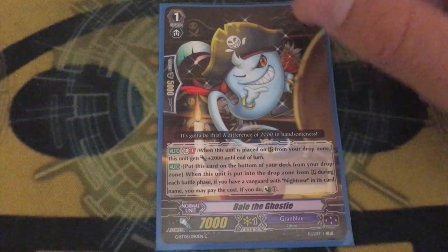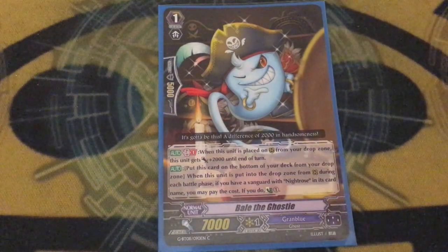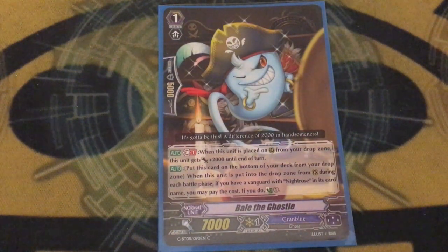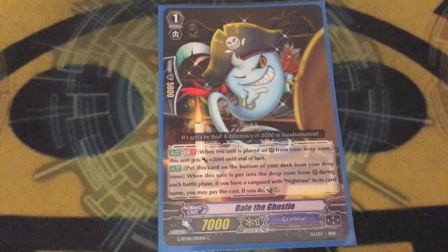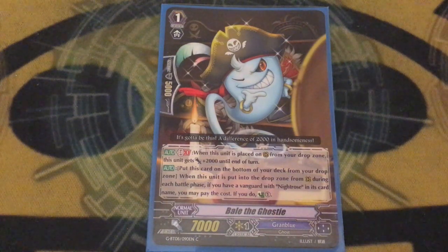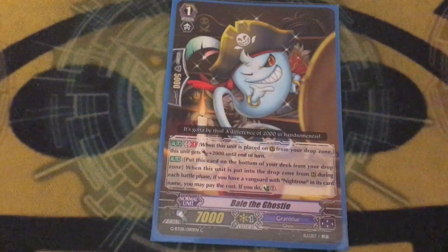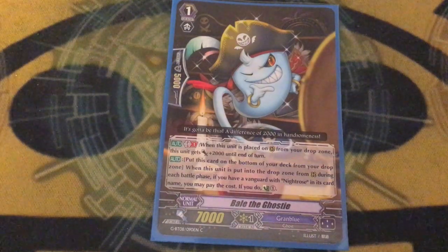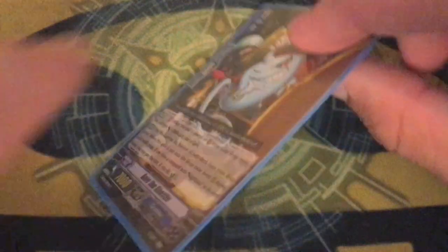One copy of Bale the Ghostie — look at his little pirate hat, he's a good boy. When he's called from drop zone, he gets 2k, and when he's put into the drop zone from rear during the battle phase, if you have a Night Rose Vanguard, put him to the bottom of the deck and counter-charge. The main reason you run this is the G guard that kills cards — you call Bale with its ability, then use Night Rose's GB2 to call on top of Bale, and because it's technically the battle phase and Bale was on rear guard and moved to the drop zone, you can move it to get the unflip, so it refunds the cost. That's really Bale's main purpose — it's a Ghostie that you can call with the skill.